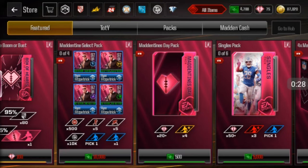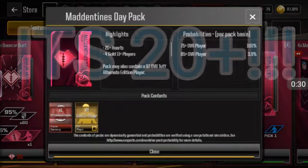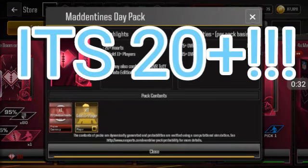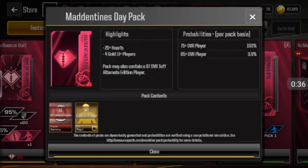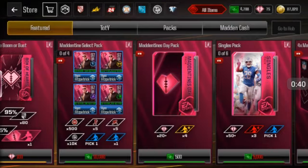Alright so let's see what this pack contains. It contains 20 hearts, 4 plus gold 2 players — basically high overall golds. Whenever it says gold 2 that means high overall golds if you guys didn't know that. But yeah it costs 500 Madden Cash. As much as I didn't want to waste my cash, it's for you guys to see if it's worth it.